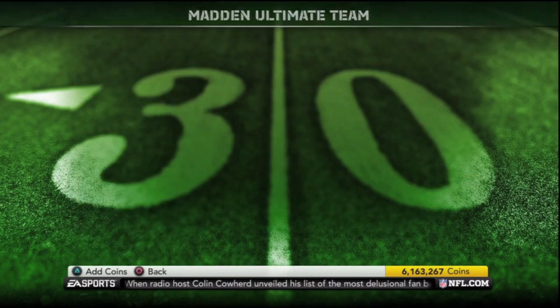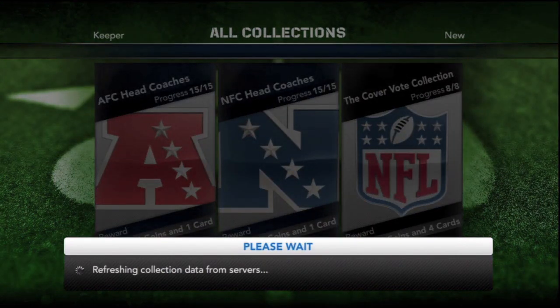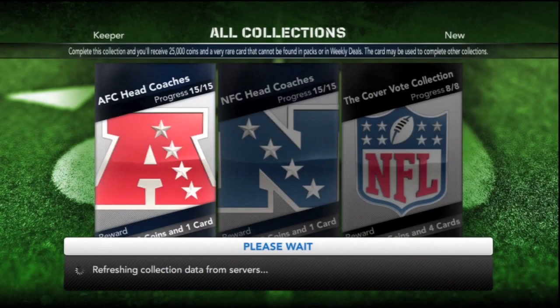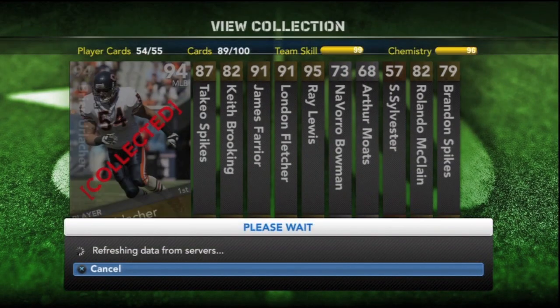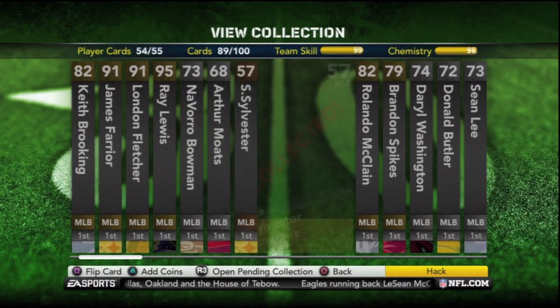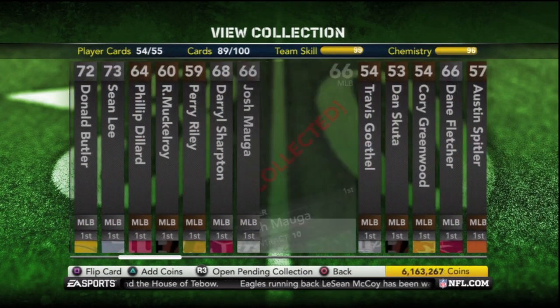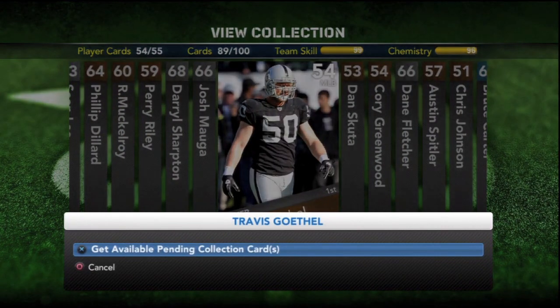Other than the fantasy ones, the ghost ones are in there — Vilma and Urlacher. Those shouldn't run you more than probably five to seven hundred thousand coins. Ray Nitschke is up there in price, but he is pretty obtainable. If you have other rare ghosts or something like that, people will probably trade with you, and there are several on the trade block as well.